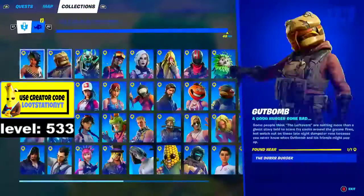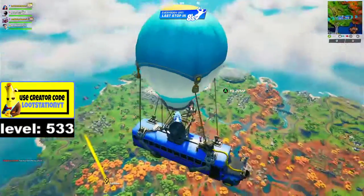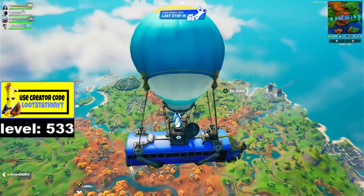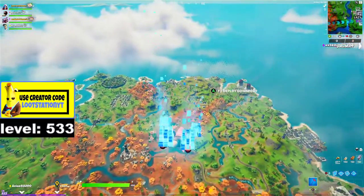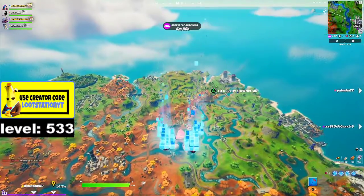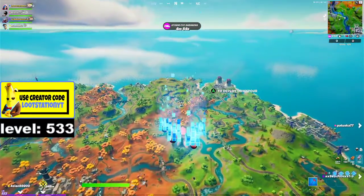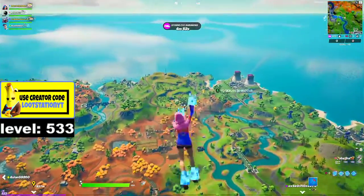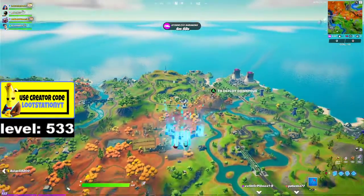So we are going to be going to the Orchard. This place is an XP farm — yes, it is a farm — and you can get so much XP here, it is unreal. Like I said, it got me to level 500 and you guys can easily get there by just doing this tip. There have been many tutorials on this but this one is much different, so make sure you watch till the end.